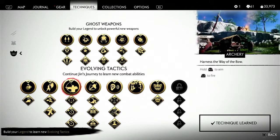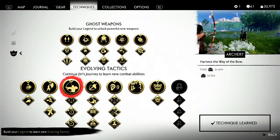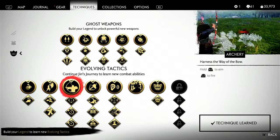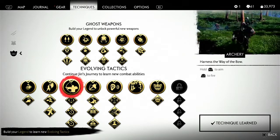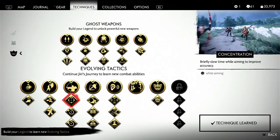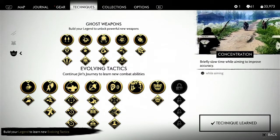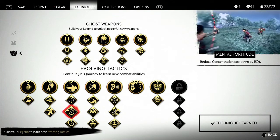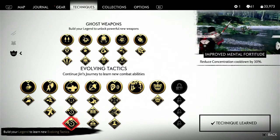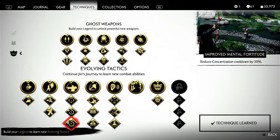Archery — harness the way of the bow: hold R2 to aim and L2 to fire. Those are also opposite of Valhalla's controls. L3 while aiming activates concentration — briefly slows down time while aiming to improve accuracy. Mental fortitude reduces concentration cooldown by 15%, and improved mental fortitude reduces it by 30%.